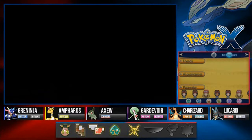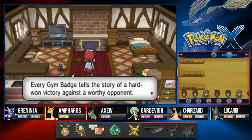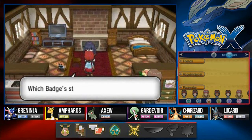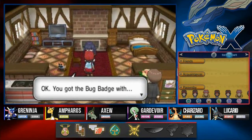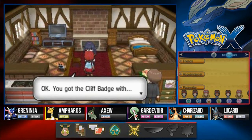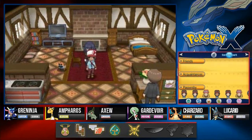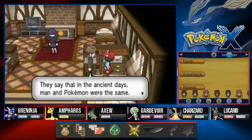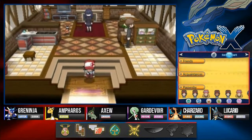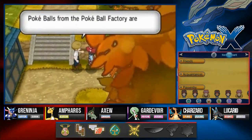With that effort ribbon, our Pokemon is blinding in its radiance. A lady says she can look at a gym badge and tell which Pokemon were with us when we won it. We check the bug badge — we had Pikachu, Froakie, and Fletchling. The cliff badge: Kirlia, Charmeleon, Frogadier, Pikachu, and Axew. An NPC mentions an old story where a Froakie turns into a human — probably referring to Ash-Greninja.